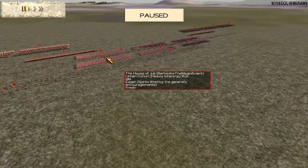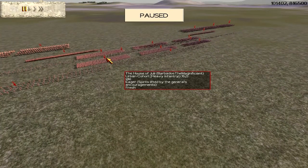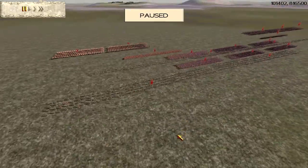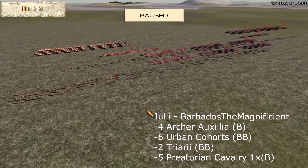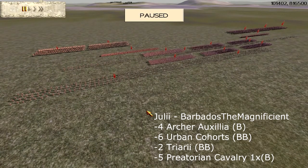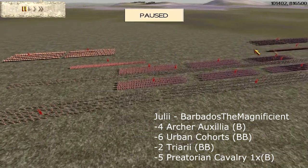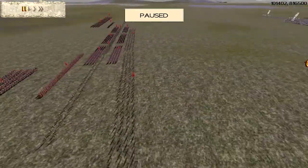The Julii player, played by Barbados the Magnificent — because he spelt it wrong — his army is 4 Arch-Auxiliar Bronze, 6 Urban Cohorts Bronze-Bronze, 2 Chiariite Bronze-Bronze, and 5 Praetorian Cav, of which the general has 1 Bronze attack.